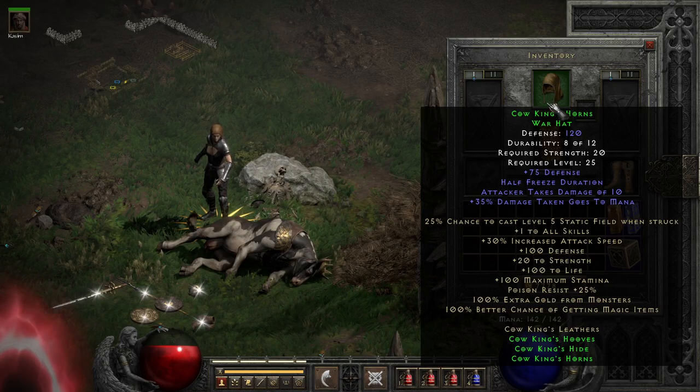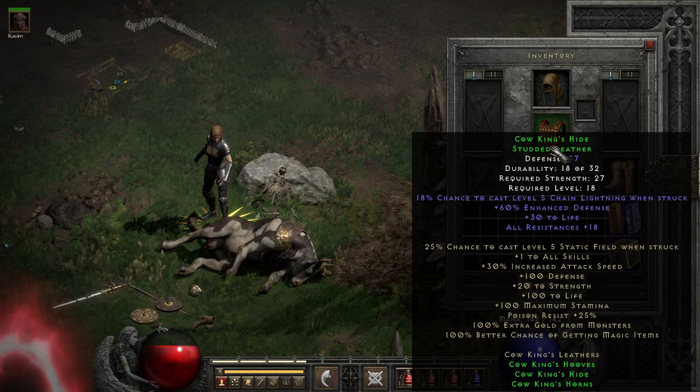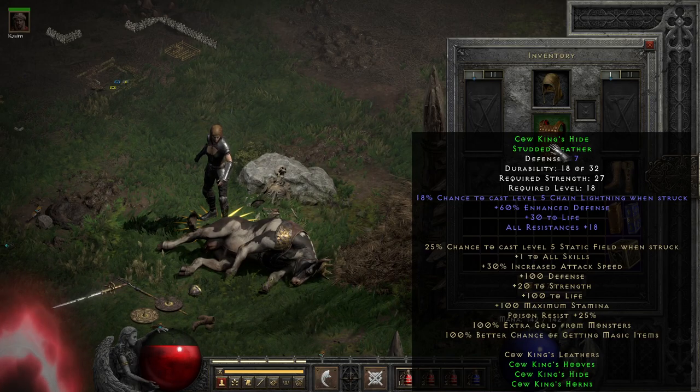Thankfully, the other two parts of the set do have okay perks, with the hide armor giving extra flat life and resist all, which are both pretty solid mods. Beyond that, it does have some percent enhanced defense, which makes it more upgrade friendly, and the ability to cast chain lightning when struck is not terrible. So it may not be best in slot, but it is definitely something that can be worked with.